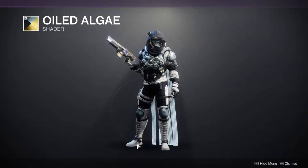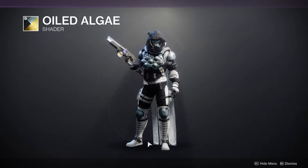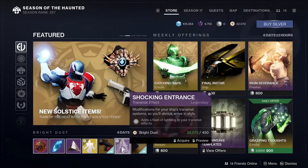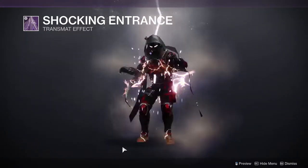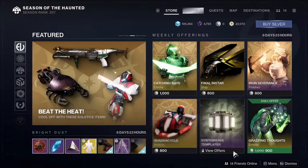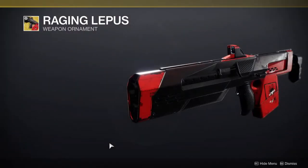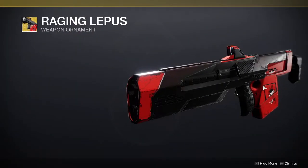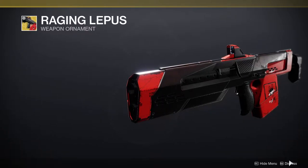This is a really good black and white shader if you don't have one. Just note that there is gold in this, so be aware of that. For the next one it's a transmat - it's a shocking entrance. I'll show it if you guys want to see it, it is pretty cool. We have Raging Lupus which is really cool, has this really cool Jade Rabbit insignia right here, and if you want a red and black one it's a really good one.